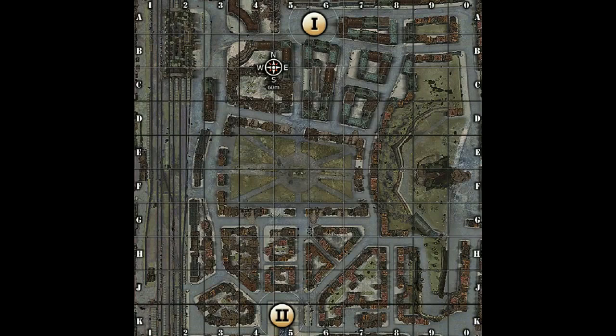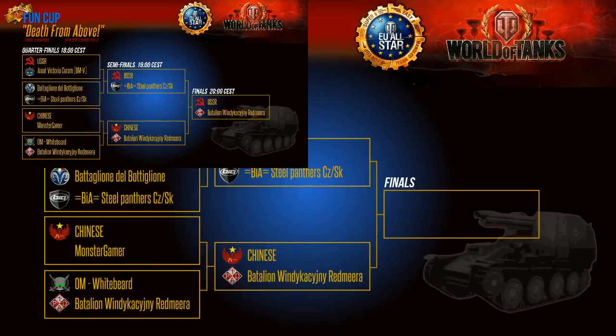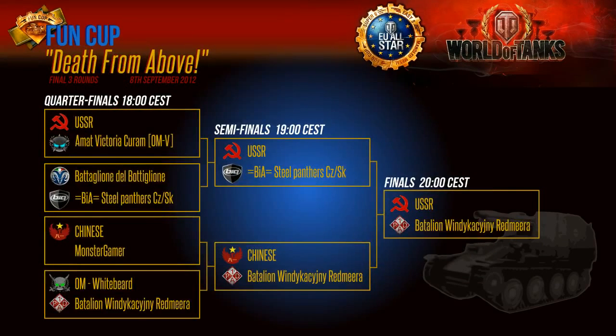Let's have a look at how the brackets look at the end of the day. We have Chinova-TD — USSR versus VWR, otherwise known as a First Battalion squad. In the semi-finals, USSR versus BIA went to some amazingly close games. OM Whitebeard versus BVM also had some of the best battles they've ever had. Chinese versus Monster Gamer was a two-zero-one. BIA took it soundly from BDB, and USSR beat OMV soundly.